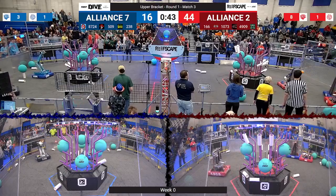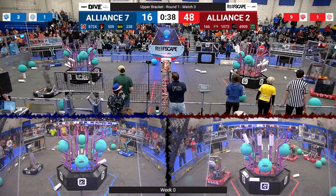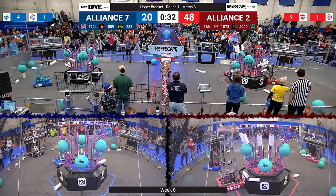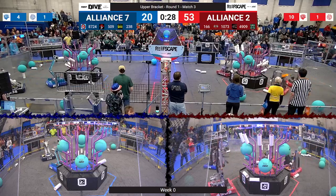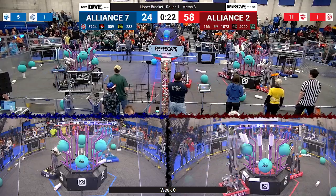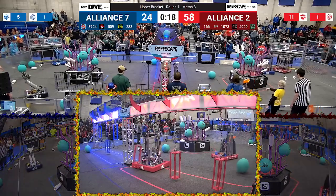8724 scoring for the Blue Alliance on level 2. 238 reaching up to level 3 and scoring for the Blue Alliance. 4909 up, up, and away onto level 4 — and it's good. 166 coming in hot with another piece of coral, tossing it into the middle of the reef — we'll see if that counts for the trough. 8724 Mayhem placing another piece of coral on level 3. Crusaders following it up as we hit 20 seconds left in the match.